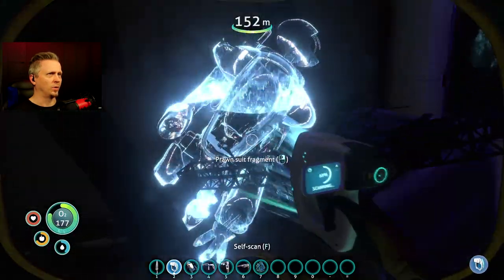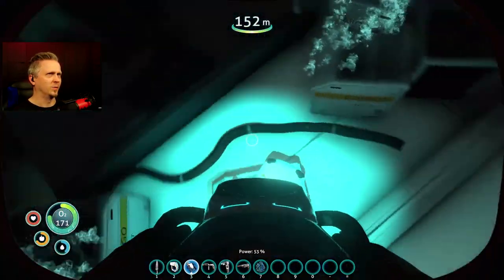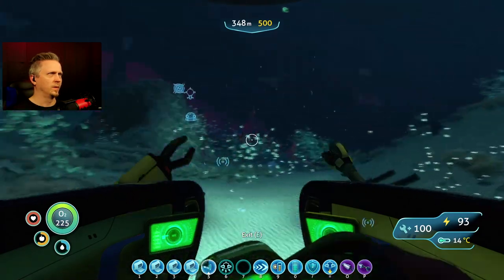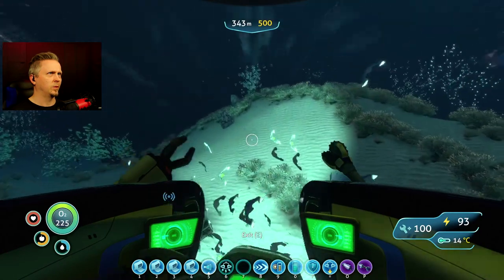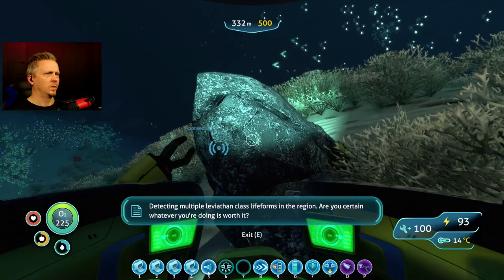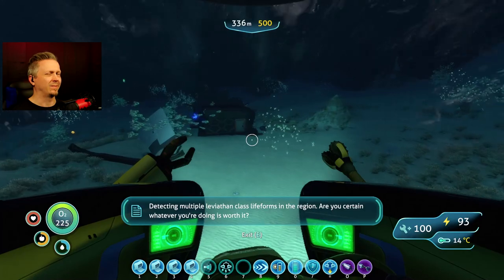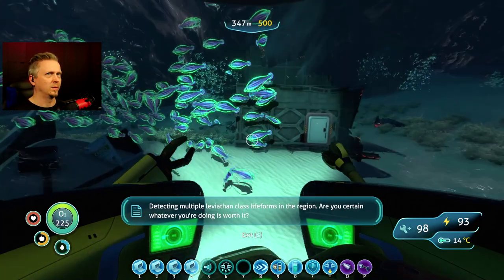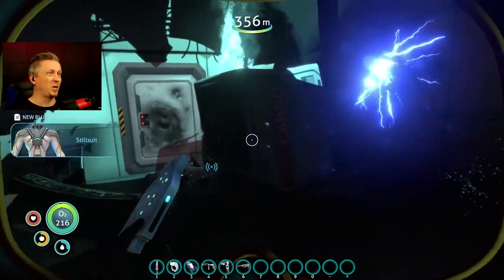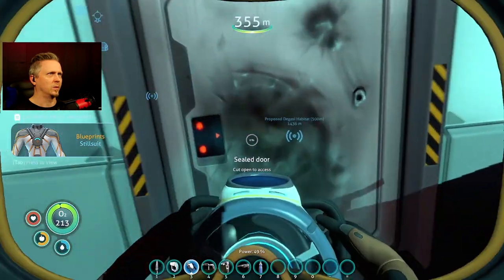Prawn suit fragment — scannable in this game, not quite like in Below Zero. There's a big one off in the distance. Is that silver or nickel? I think it's silver. Yeah, silver. I've got plenty of silver right now so I'm not going to worry about that. There's another data box: Steel suit. Something else I'm really not going to use.